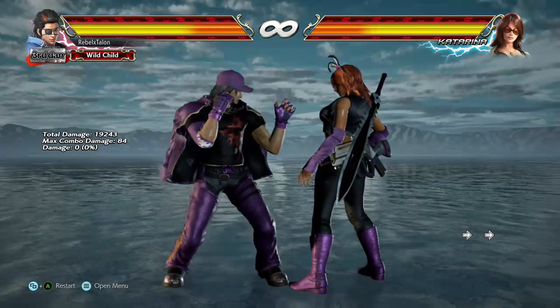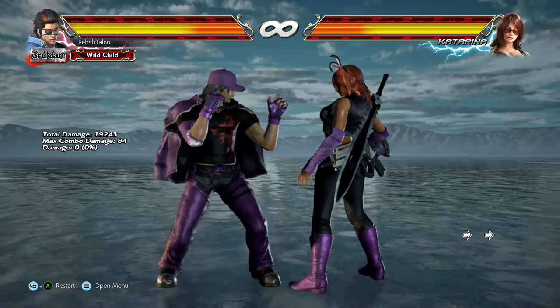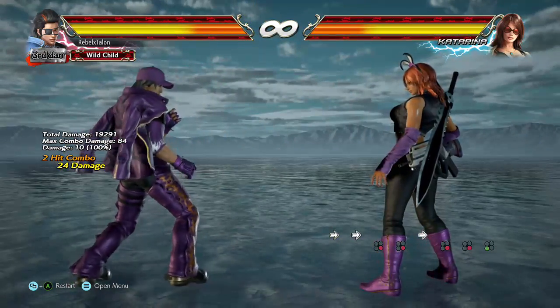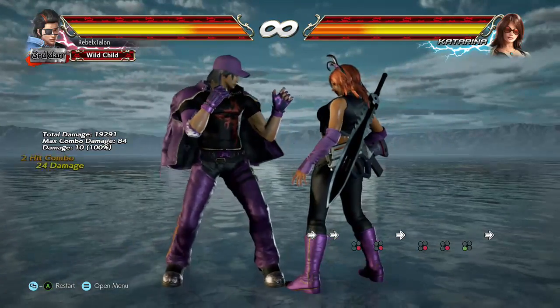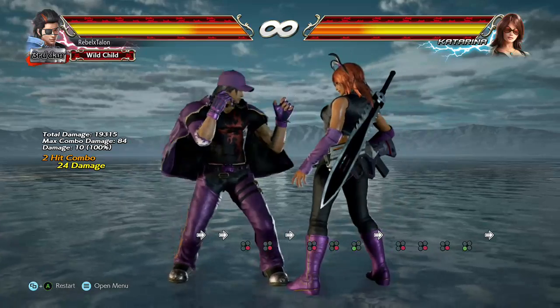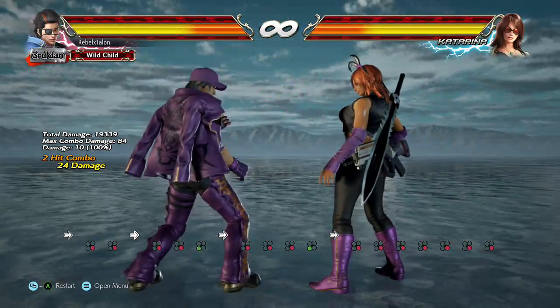Now you got your 4-4 strings. First off, you have your 4-4-3, which puts you in right foot forward. You also have his 4-4-4-3, which puts you in right foot forward. And you have his 4-4-4 string, which also puts you in right foot forward.